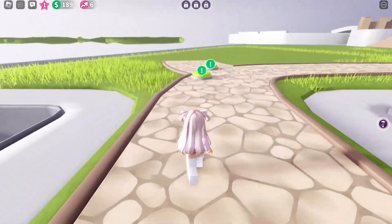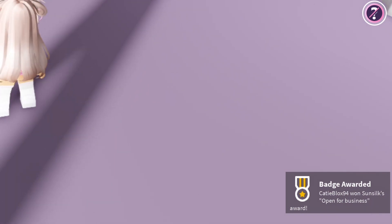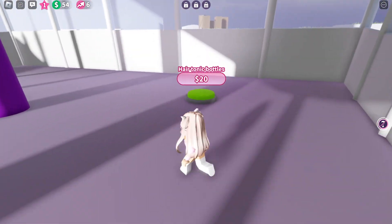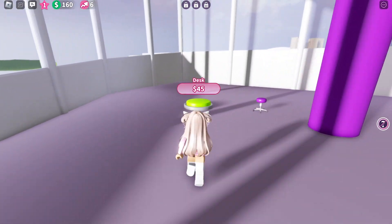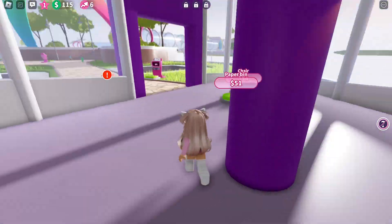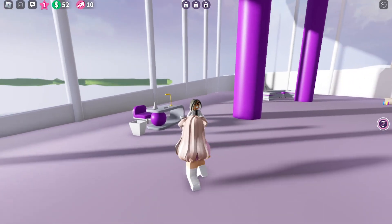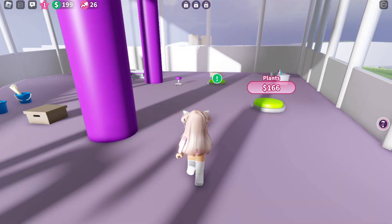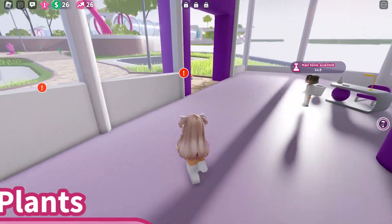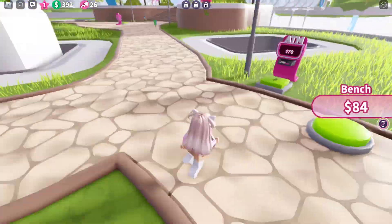Now let's go buy our office — yay, we got our second badge! Go buy all the stuff here. Go buy our hair tonic scientist and let's try to train her. Now buy all the stuff in the office and keep training the hair tonic scientist to get more money.